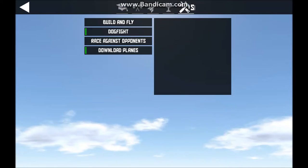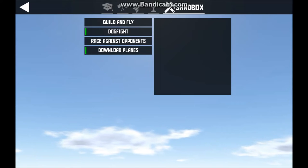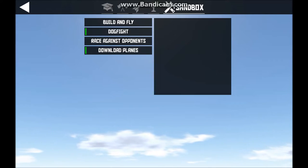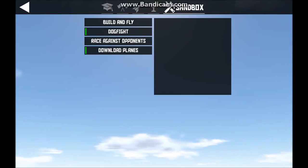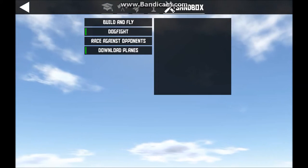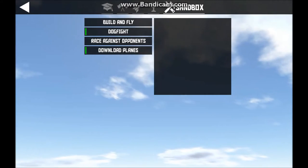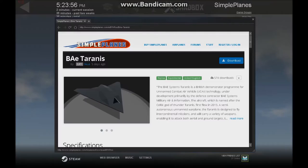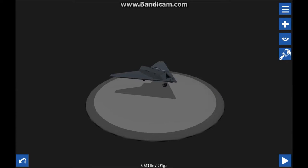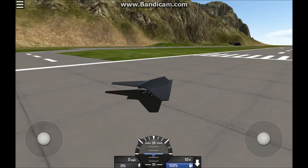You might not be able to see this, but it pulls up the Steam GUI with a website that has all the vehicles. I'll give an example with a plane — I'll download it. All you do is click on the one you want and it'll just pull it up, and we'll go test this too.